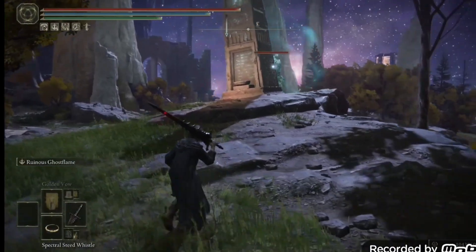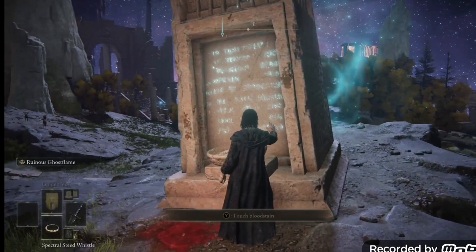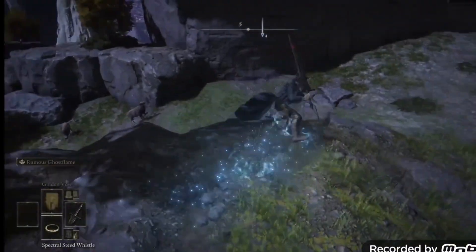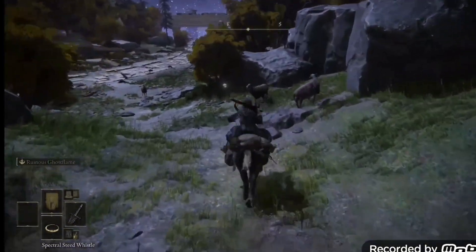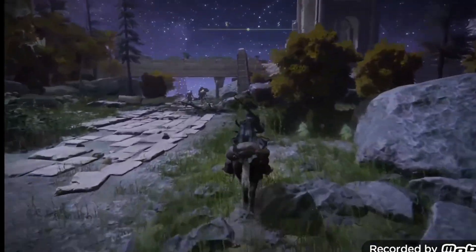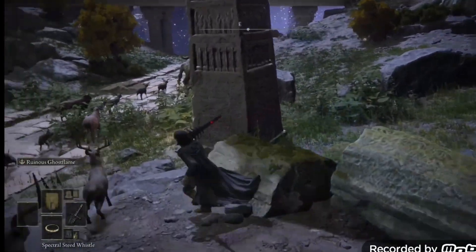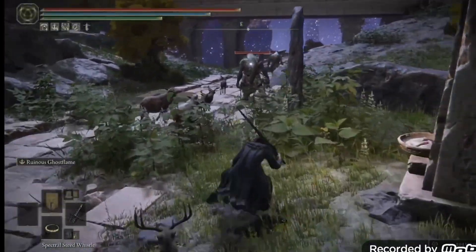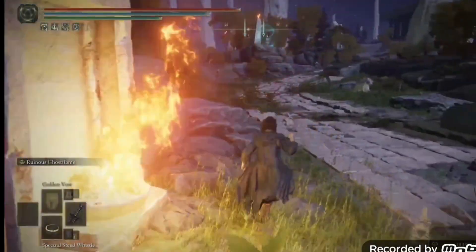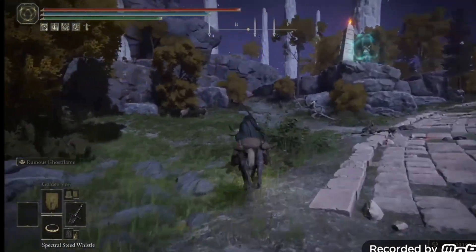You go to the pillar and you light it up — fire comes up from it. We need to go around this area and find six of these pillars. When we find all six, a message will appear at the bottom of the screen, and that grants us permission to fight the boss of this area. There are two versions of the same boss in this underground area.